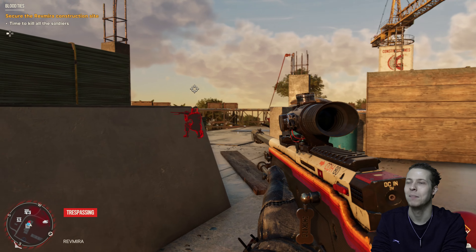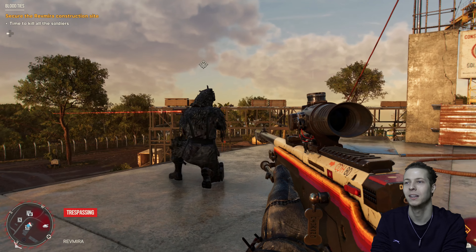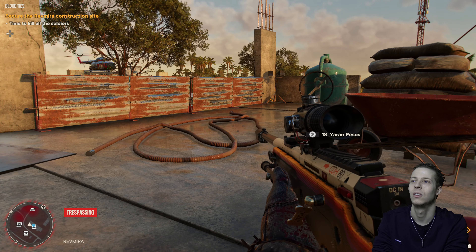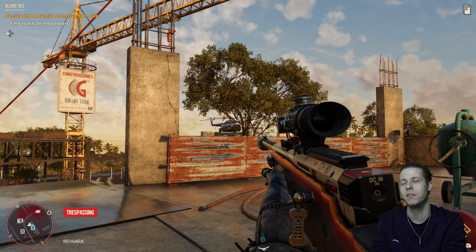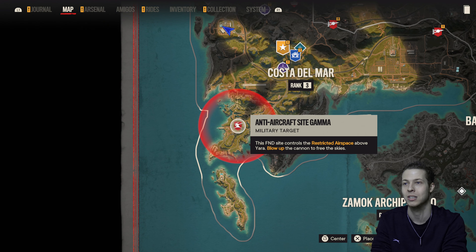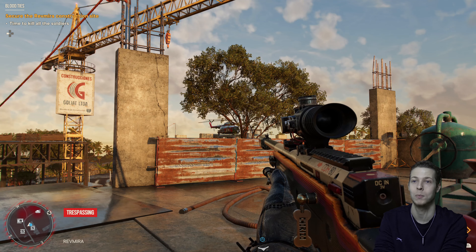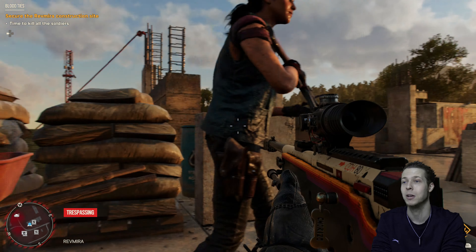They didn't even see it — man, how blind are you? I suppose he's looking down the scope. That helicopter — if you want to do this in a better order, take down this base first, make sure you take this down as well, then do this mission. Because then you can take that helicopter over there and take it back to your helicopter pit stop point and keep the helicopter forever. You scared the shit out of me, Camilla. I bet there's another sniper — I can't remember where.